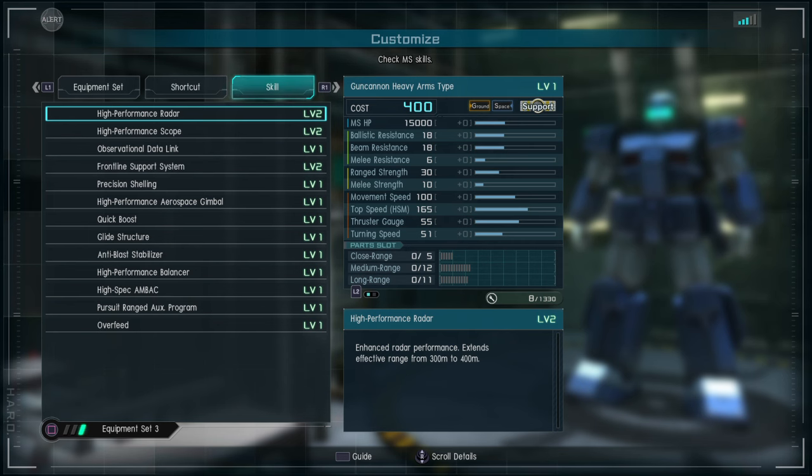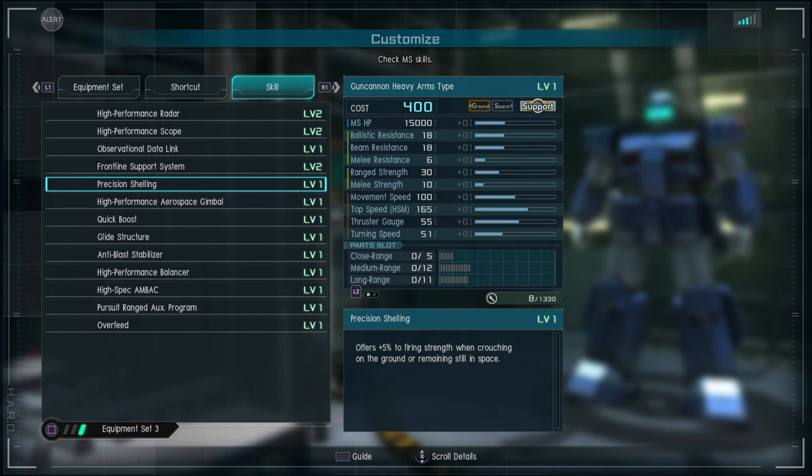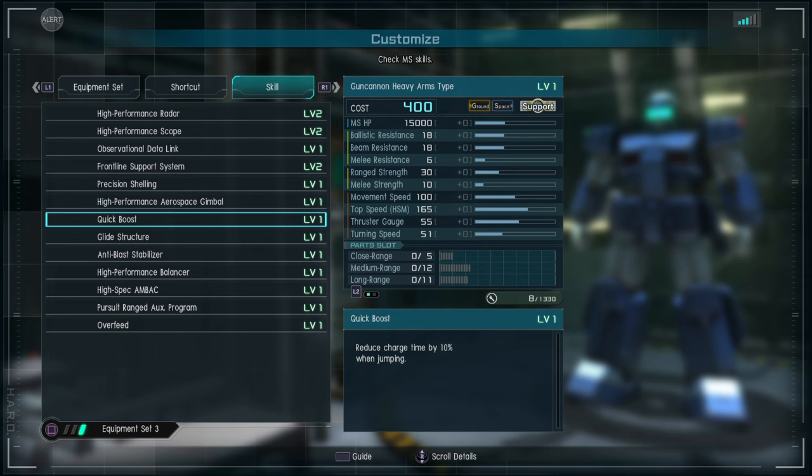You have High Performance Radar level two, High Performance Scope which lets you see your radar when zoomed in, Observational Data Link level one, and Frontline Support System level two — pretty good to team up with other suits that have that skill. You have Precision Shelling, so whenever you're crouching or staying still in space you get bonus firing strength, and High Performance Aerospace Gimbal level one, Quick Boost.